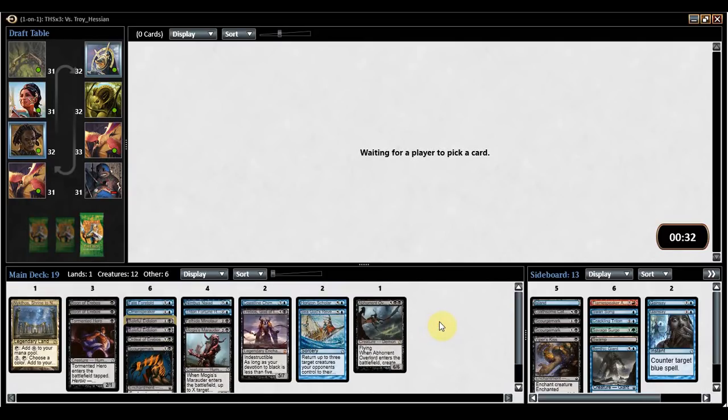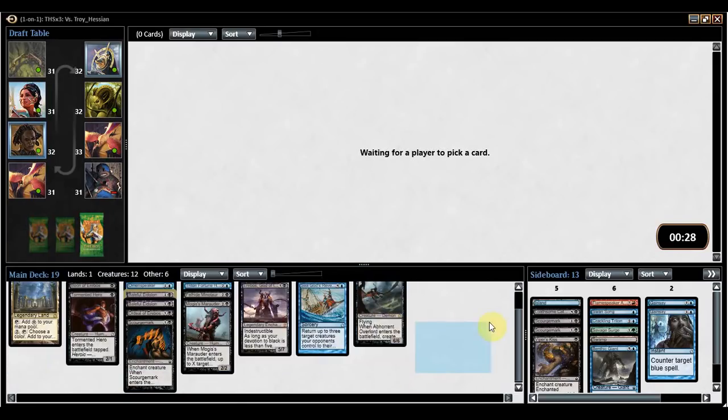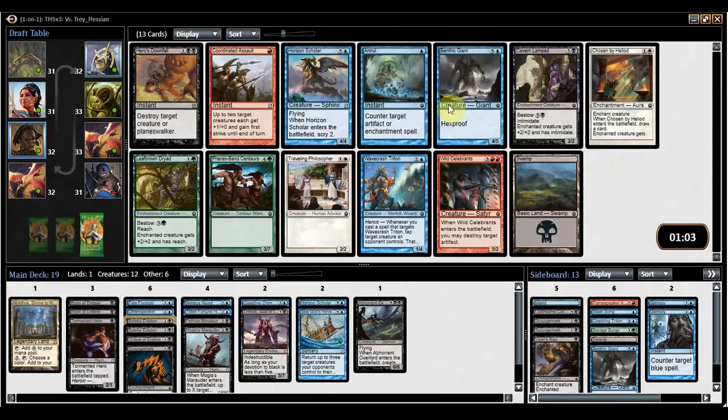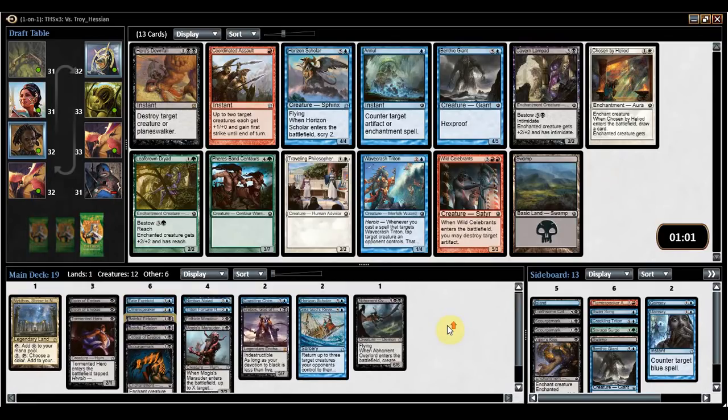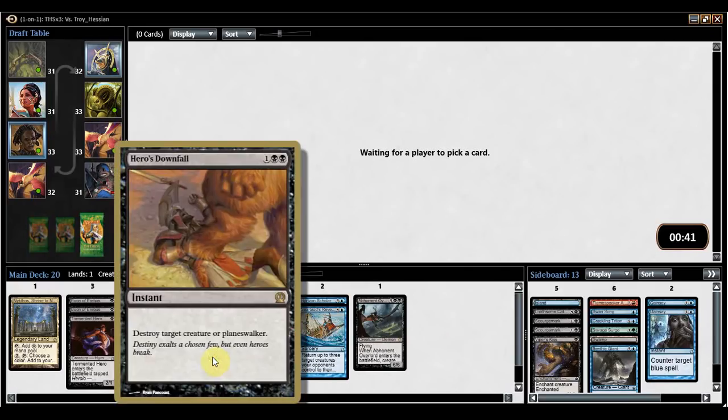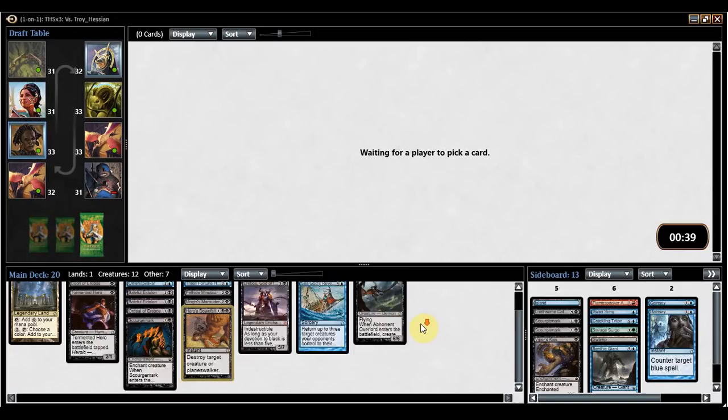This has been an awkward draft where the packs that have cards we want are all loaded with cards, but the packs that don't have cards have nothing for us. Hero's Downfall — easy pick here. However, Cavern Lampad would be nice. I'd probably take Wavecrash Triton over any of the blue cards at this point, but I'm going to take Hero's Downfall. I was just talking about not having removal, and Downfall is a very good removal spell — you can also randomly take out Planeswalkers if we play against any of those.